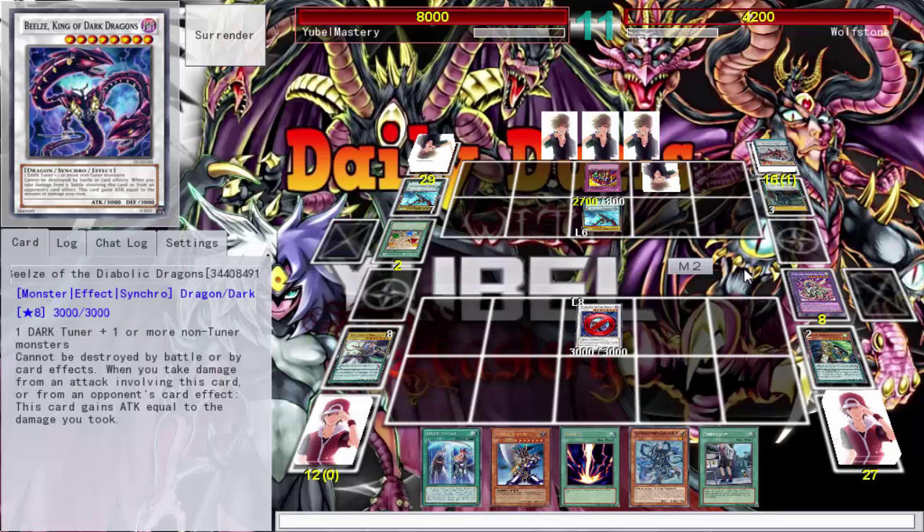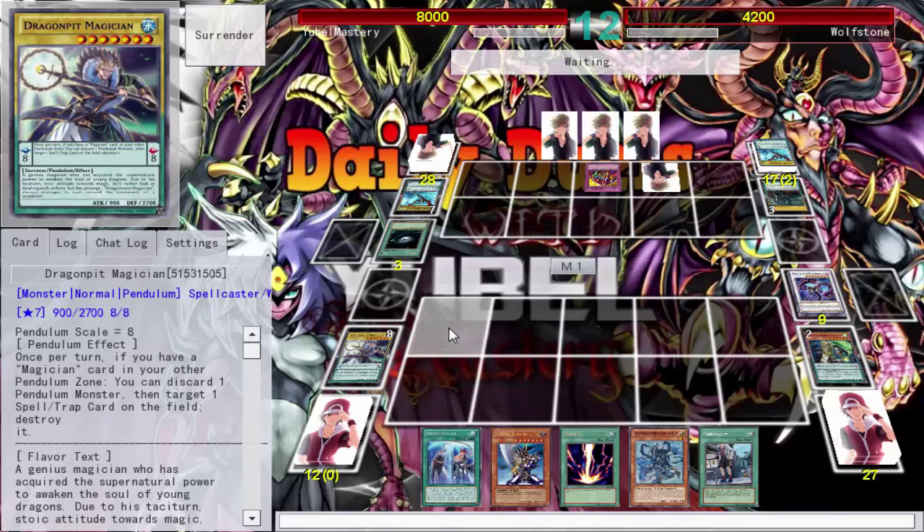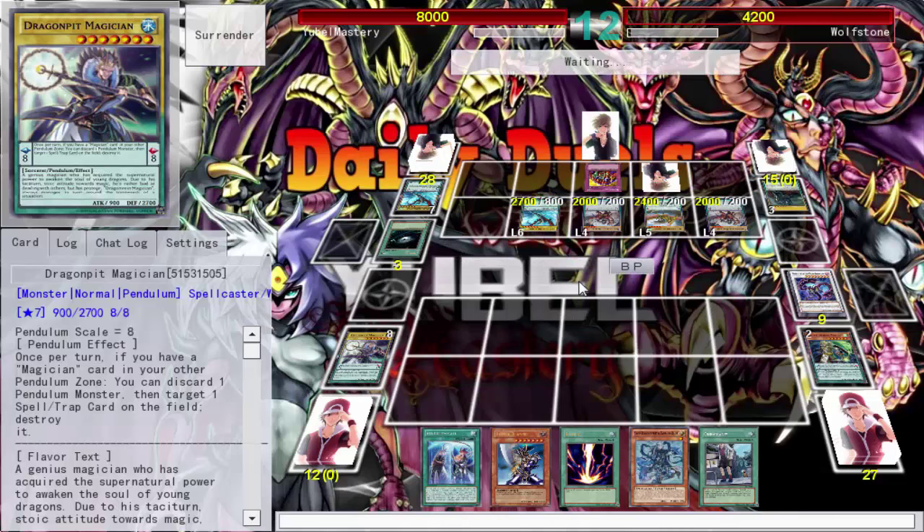I have Raigeki but it's pointless against pendulum — you can just pendulum summon right back. No Twin Twisters, no Magicians to pop the Skill Drain. He uses Dark Hole then Dark Holes me — I would have been screwed either way. My monster can't be destroyed by battle or card effect, but Skill Drain is up, so he pendulum summons and just jumps me. This is one of the problems with the pendulum mechanic. I just got sacked — didn't even really get to duel.